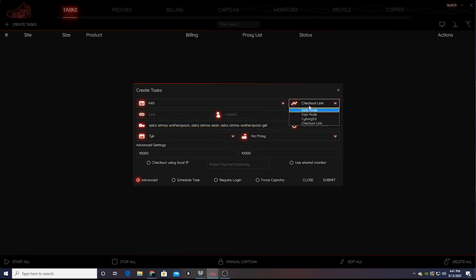Whenever there's a hyped-up drop, you want to select Sitekey 3.0 — or whatever type of anti-bot task mode your bot supports — because they do not want bots to win. They're going to have as much security as possible, especially on hyped-up releases. So we're going with Sitekey 3.0, which is the anti-bot measure for Shopify.